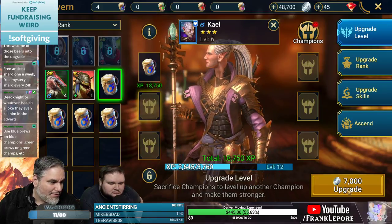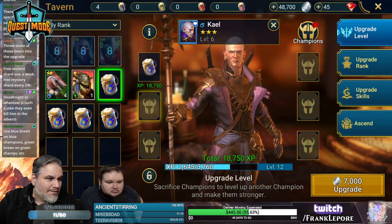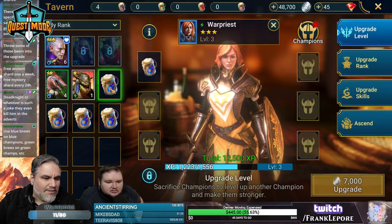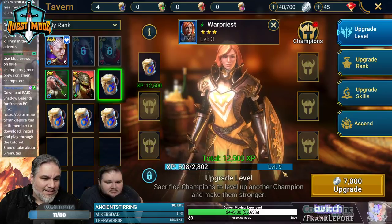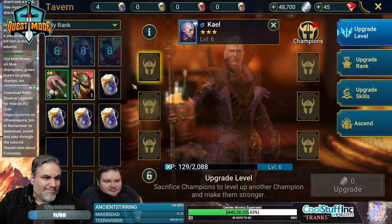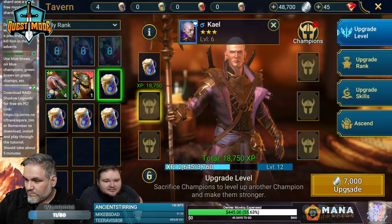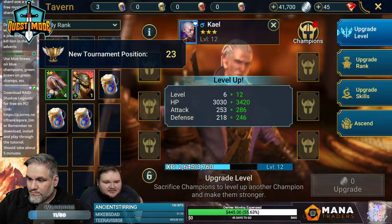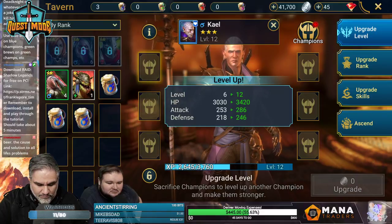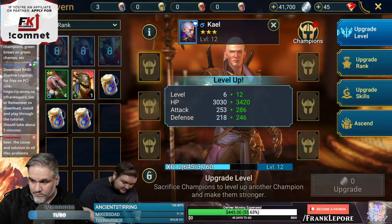Maybe give each of them one brew. We had like 32,000 before these rounds and now we're at 48,000 — coins are pretty easy to get. Blue brews on blue champions, green brews on green champs, etc. If I clicked on her she doesn't have any brews but I could still use this — though it wouldn't be as effective. Give him a brew — let him get drunky. He went to level 12 — that's a huge upgrade!